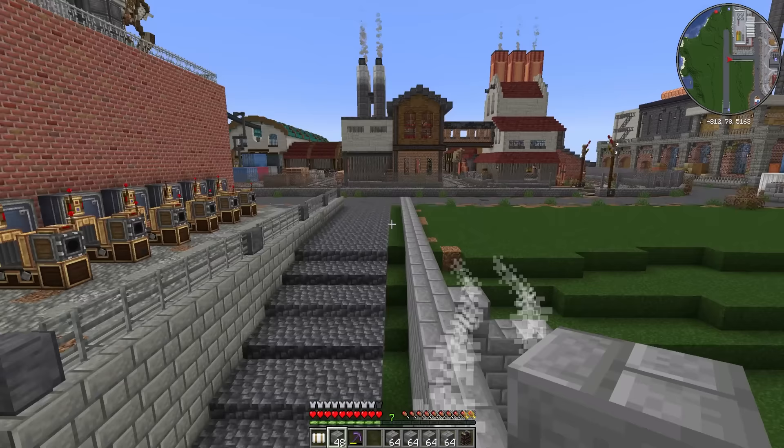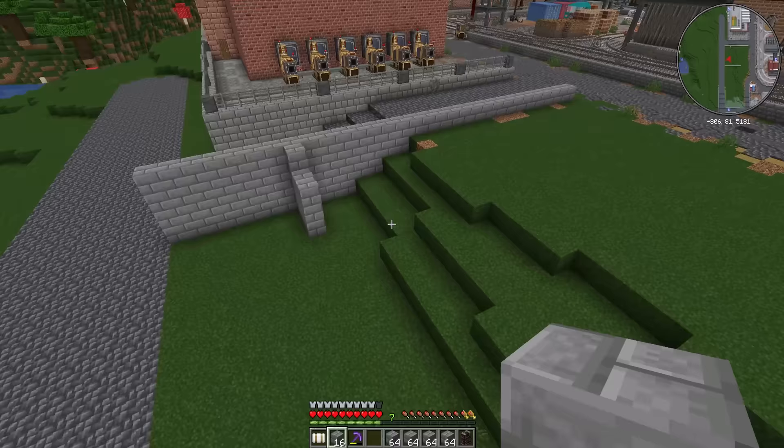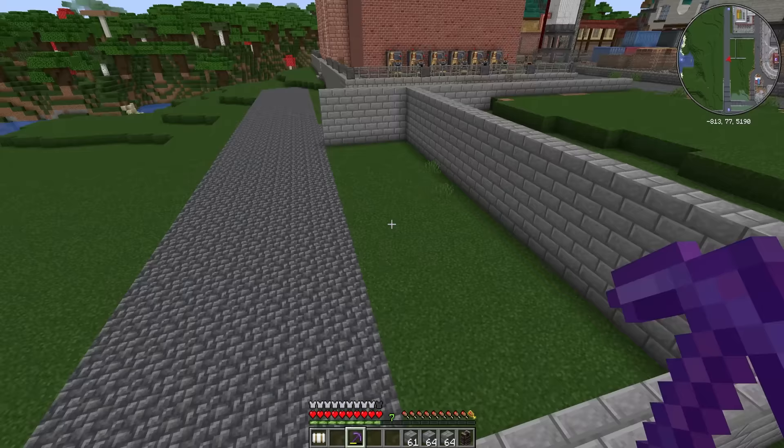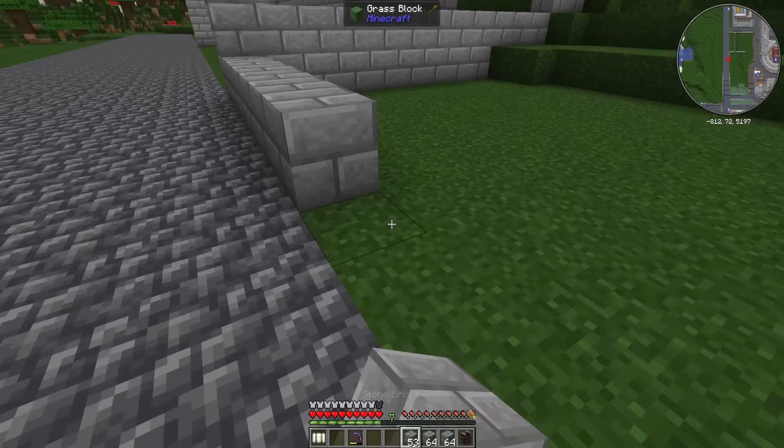We'll widen this road slightly up to this wall and I think I want to put a small car park area in here. What I want to make sure we're doing is building our garage up here without having lots of overhang we don't really need. A small set of parking bays here is going to help, and on this side we'll bring it all the way out because we're going to need a much bigger area for the factory.